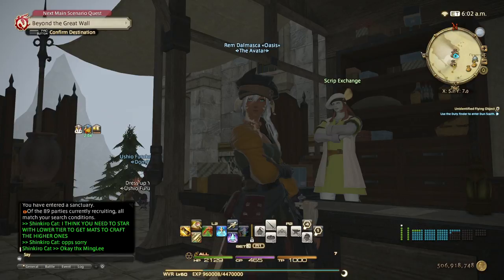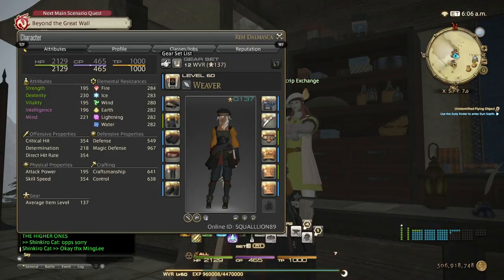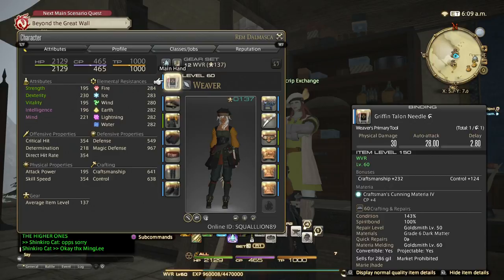Step by step. So the first step is to get to level 61 and HQ the level 61 set left-side gear. I just have the normal level 60 gear — the chimerical felt and serpent skin pieces — and you can craft these easily as soon as you get to 60. Let's go through the gear.